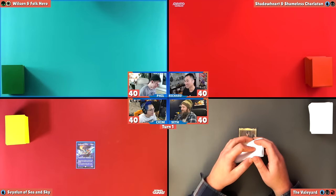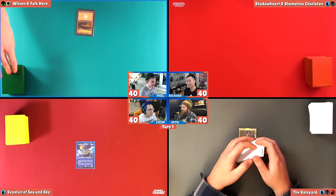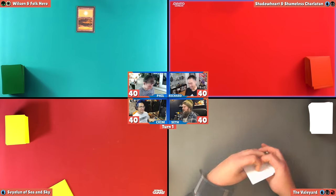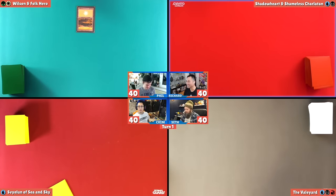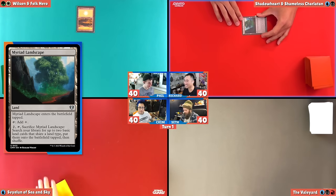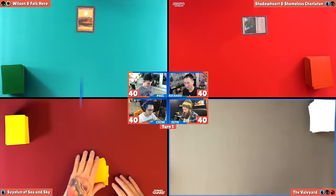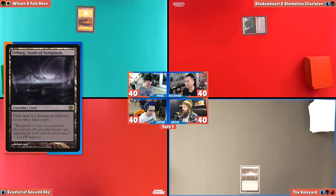What do you got? I got a Plains. Oh, first of all, I draw a card. I don't think it changes my Plains. Go. Draw. This is the most Richard mana base you've ever seen. Myriad Landscape, Taflan, pass. I will draw. I will play a Urborg and pass the turn.